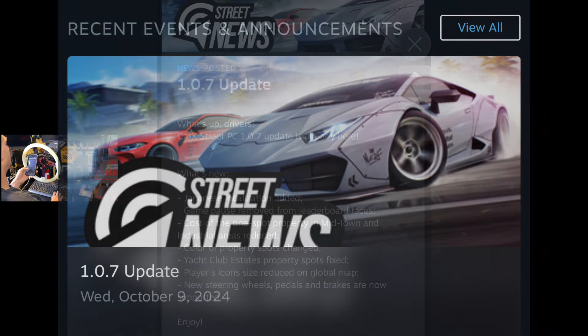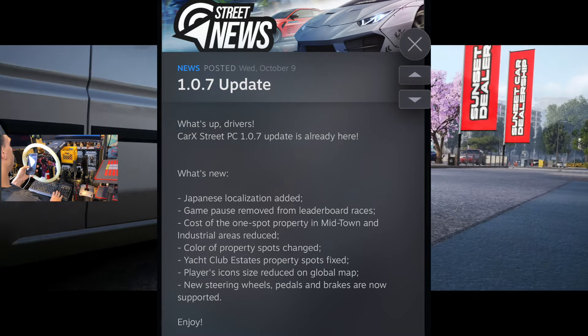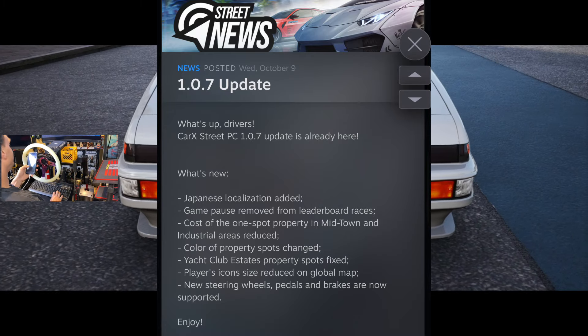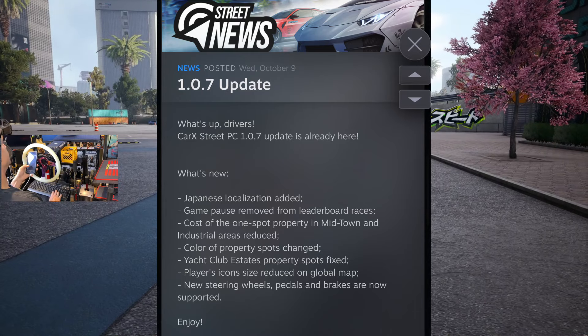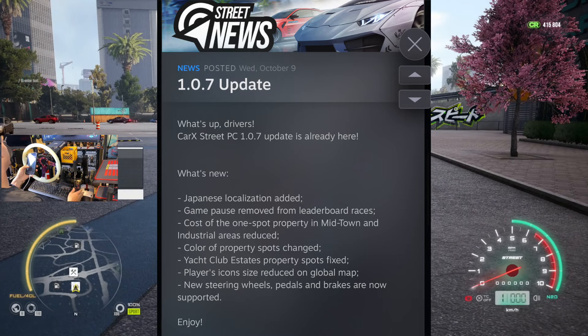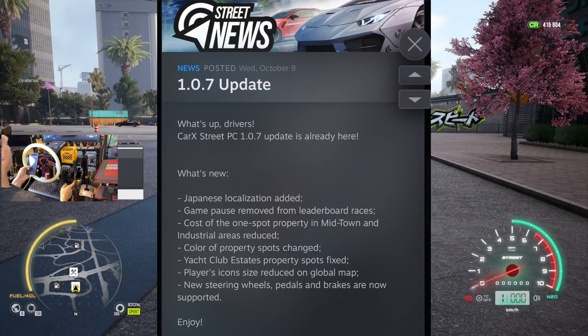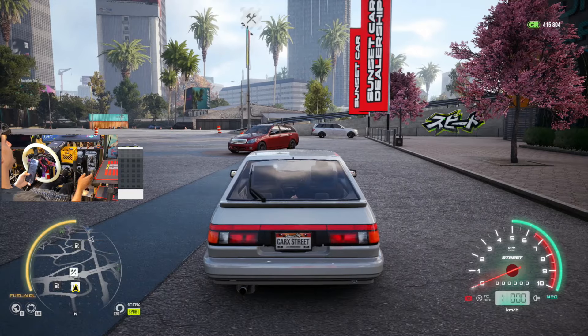What it did add though: Japanese localization, game pause removed from leaderboard races, cost of the one-stop property in midtown and industrial areas reduced, color of property spots changed, yacht club estates property spots fixed, player icon size reduced on global map, and new steering wheels, pedals and brakes are now supported. What other wheels could they have added?